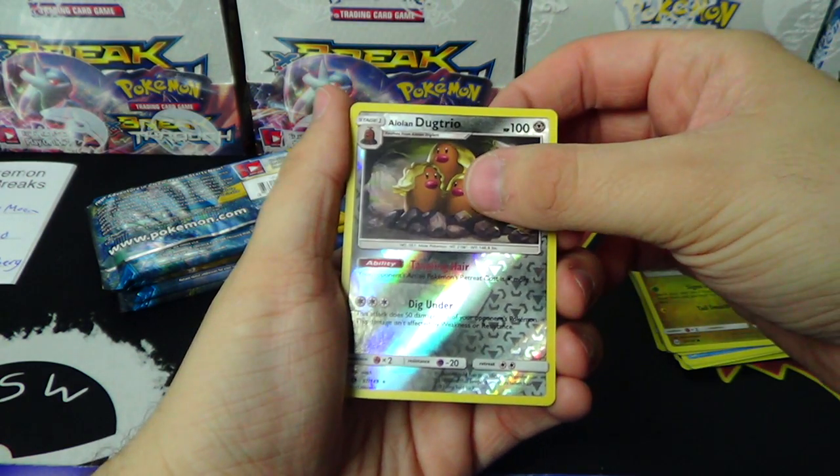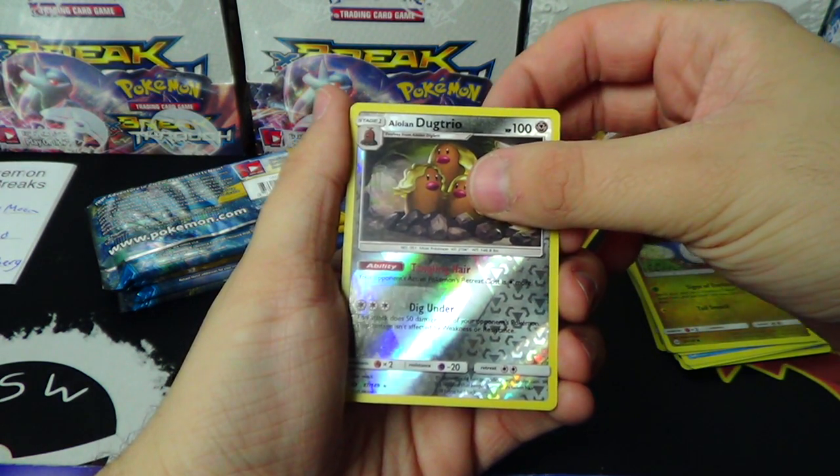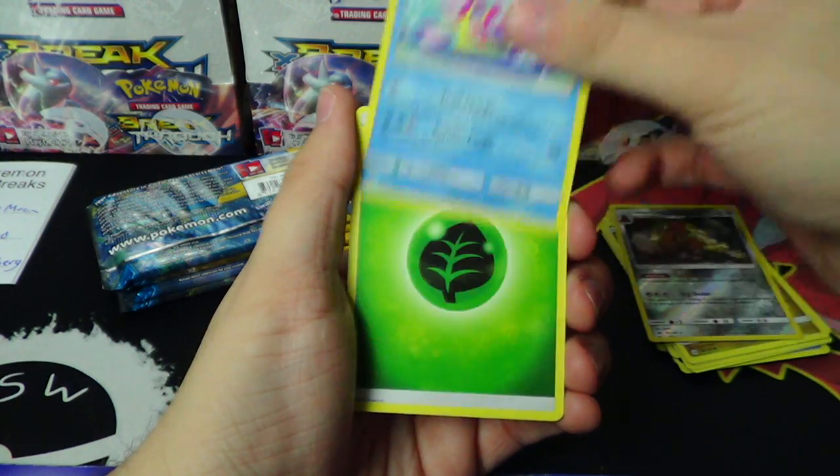We have an Alolan Dugtrio and a Bruxish.